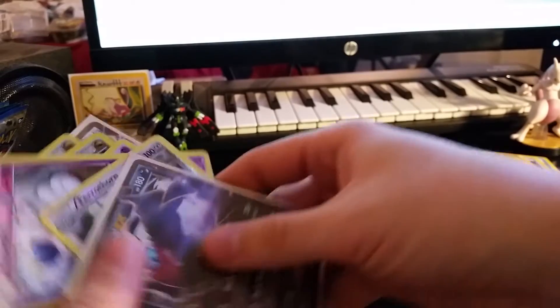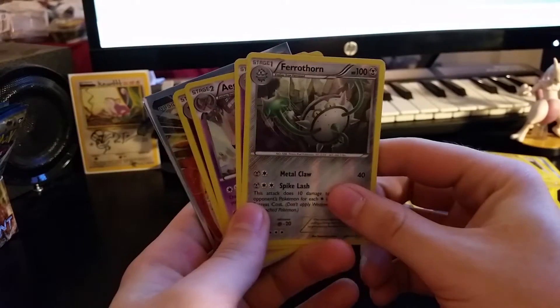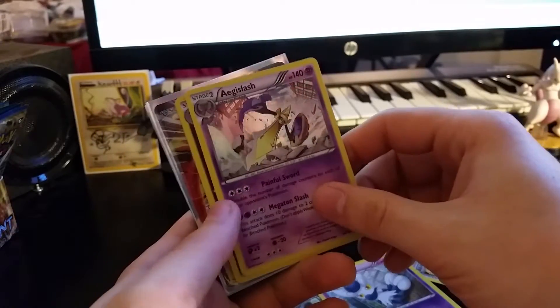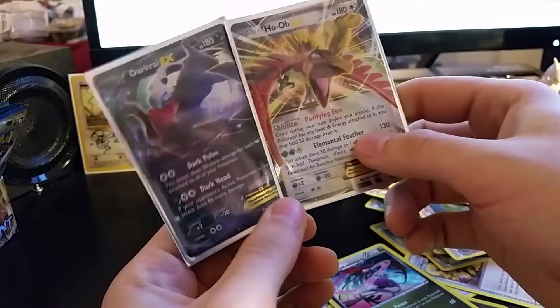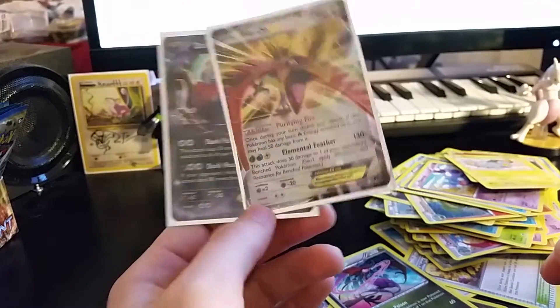Let's do a recap. Reverse Holo Ferrothorn, Reverse Holo Meowstic, Holo Aegislash, Holo Drigalgae, another Holo Drigalgae, a Ho-Oh EX, and a Darkrai EX. And that is awesome.